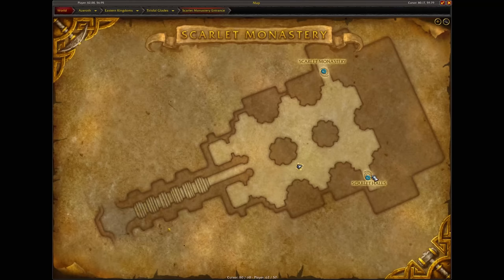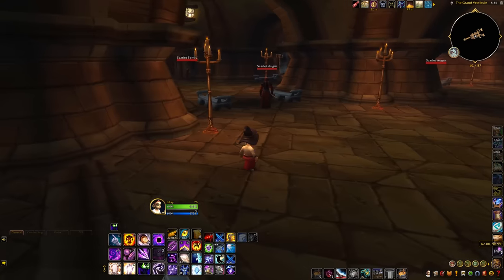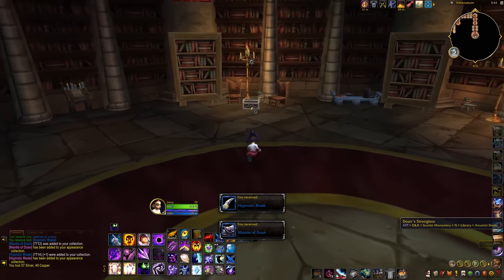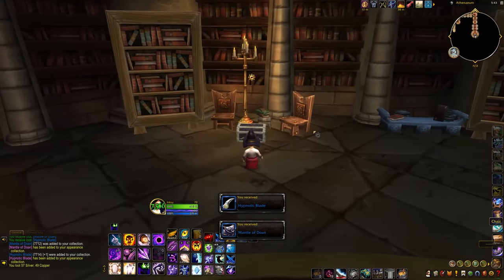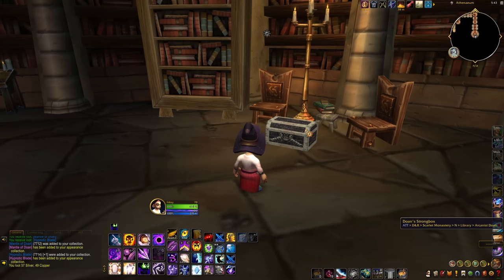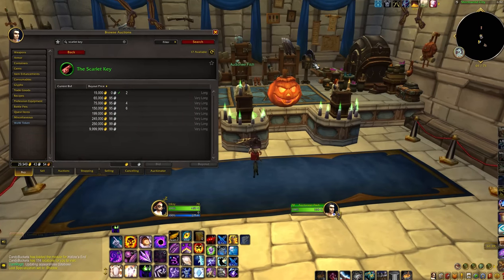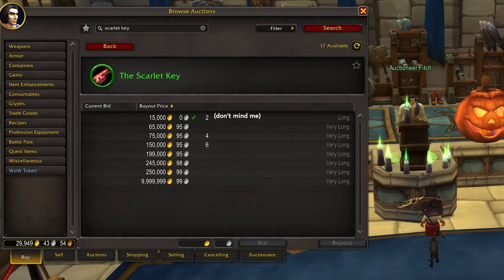The unlock is account wide, so turn in one key and you can access Old Scarlet Monastery whenever you like on any character. Inside of the Legacy Scarlet Library instance, behind Arcanist Doan at the end, another key can be looted from a chest. That key can be looted once per account so you can get an extra key to trade or sell, or you can bring a friend into the instance to let them get one if they missed Hallow's End. The key is, at least at launch, tradable and they are currently posted on the Auction House. I would not recommend paying a bunch of gold for it though — give the curse run a few days first, as with four curses up it seems to drop pretty often.